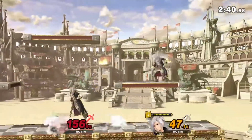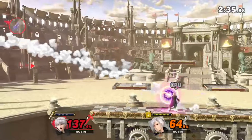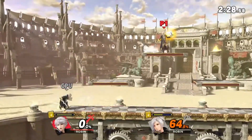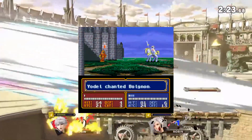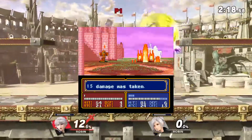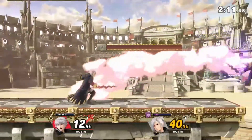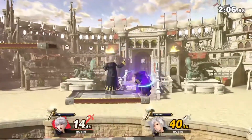Side special would be Bolganone — again, I'm probably mispronouncing this. This would be a Fire-type move, however it would work similar to Greninja's side special Shadow Sneak. Robin would make a small flame appear on the ground and it would slowly travel forward. When you let go of the button, the small flame would erupt, dealing a massive amount of damage to anyone caught in the flames. Like Greninja's side special, you can make this move go faster or slower by using the control stick. This move would use 45% of the Fire Magic Tome.